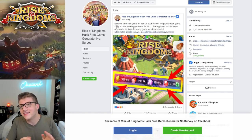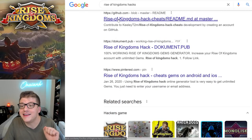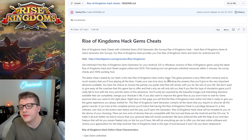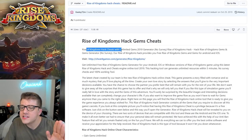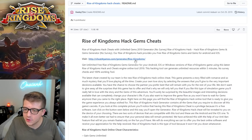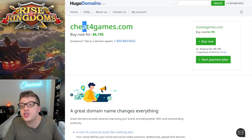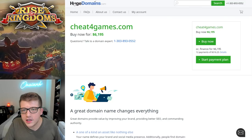No worries though, because we've got a GitHub link and this is probably legit. Here we are - 'Rise of Kingdoms hack cheats with unlimited gems 2019.' Let's skip the mumbo jumbo and click the link. We go to cheat-for-games dot - wait, it's a domain for sale. The website doesn't even exist anymore.